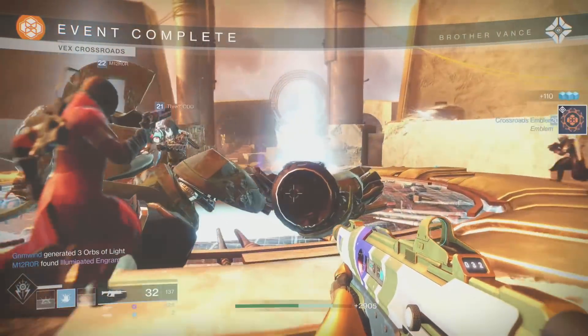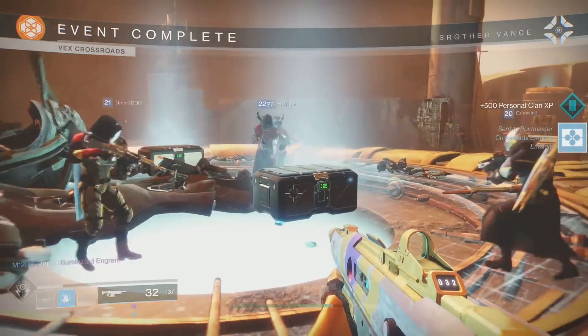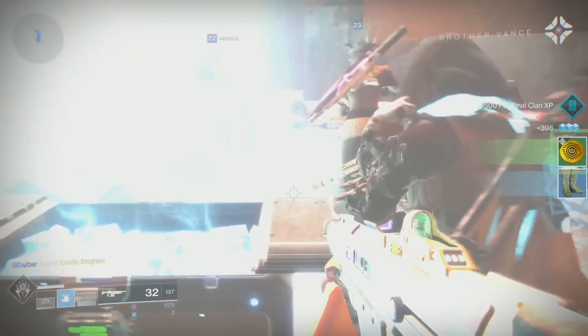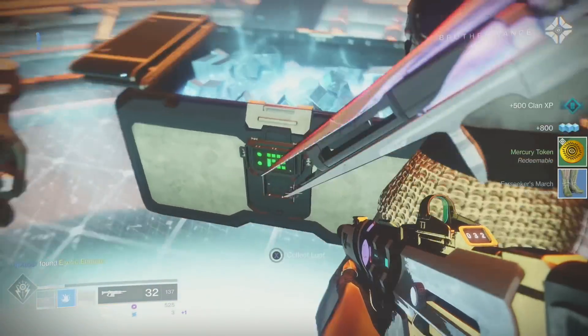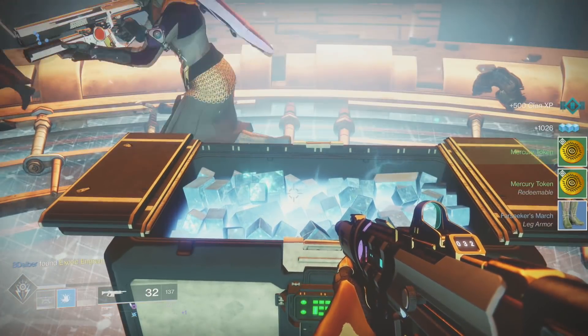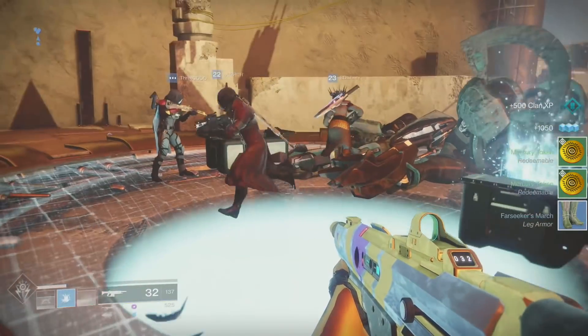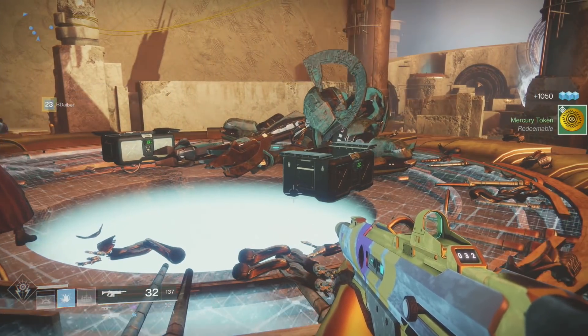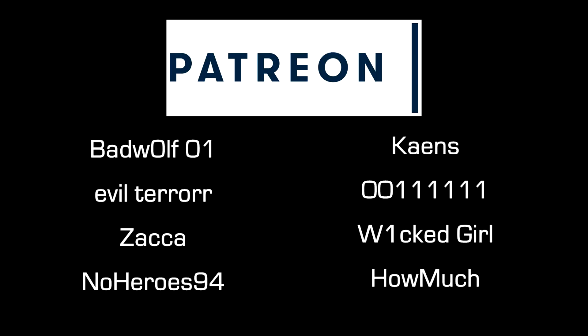Completing the heroic public event — at that point, pick up both of your chests. You'll probably get a couple tokens, maybe if you're really lucky, an exotic engram. And that right there is how you can complete Vex Crossroads, the new public event on heroic. Thank you guys so much for watching. Special thanks to the amazing people on Patreon for supporting the show. Hopefully I see you guys next time.